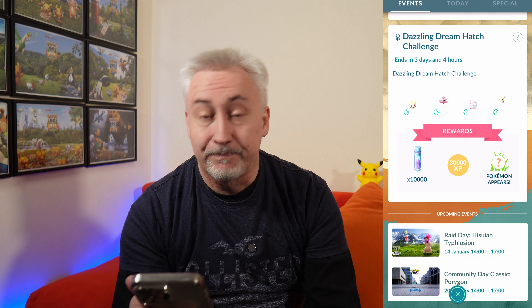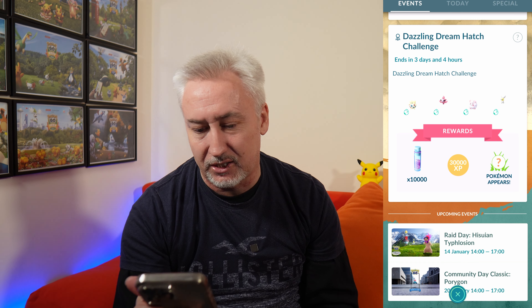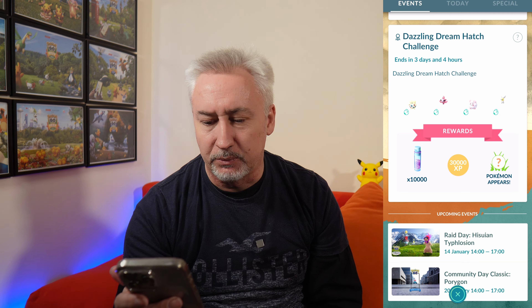The hatch challenge is going to take longer — we need to hatch a Togepi, Spritzy, a Swirlix and a Cutiefly. That could be interesting, but we have to burn through incubators. Don't know as I like that, but we've got a couple of checks here.